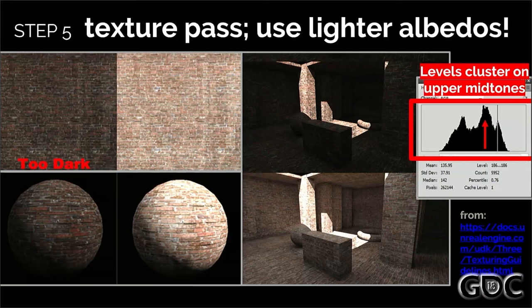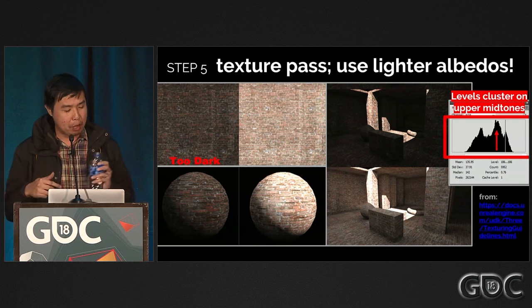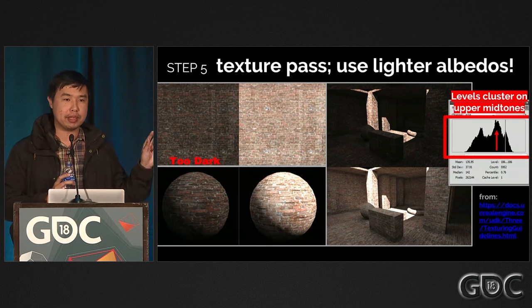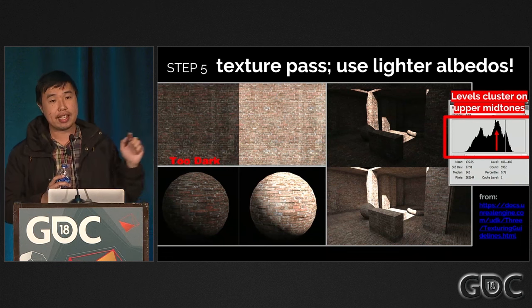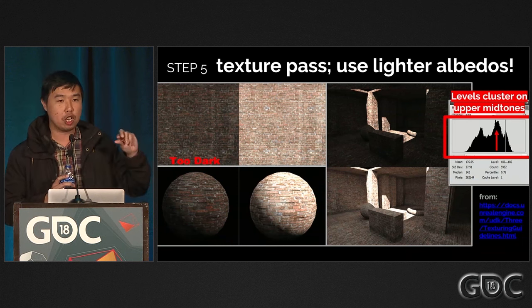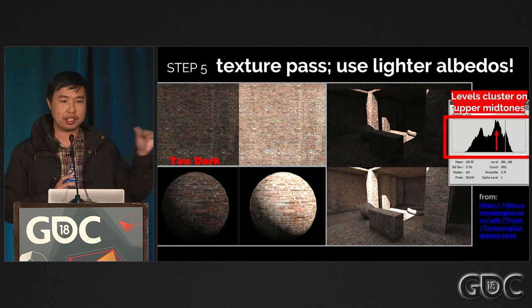When doing your texture pass, think about the basic values. Here the albedo on the left is really dark and the one on the right is much brighter. With a dark albedo, light doesn't bounce as much because game engines use the albedo texture to calculate reflectance for indirect light, so the scene feels really dark in a weird way. If you use a brighter albedo, the scene is more evenly illuminated and feels much more like sunlight. One easy way to check this: open your albedo in Photoshop, open the levels histogram — most values should be in the upper mid range, leaving extreme values empty so that lighting can do its work. Don't try to do extreme black or extreme white.